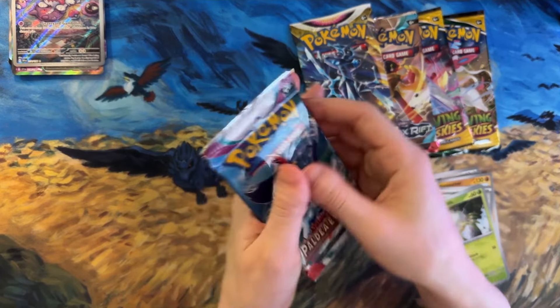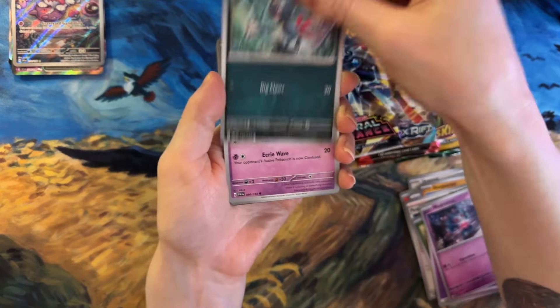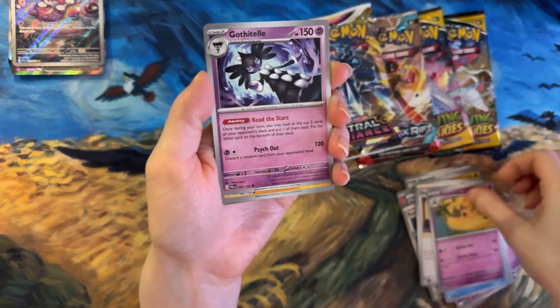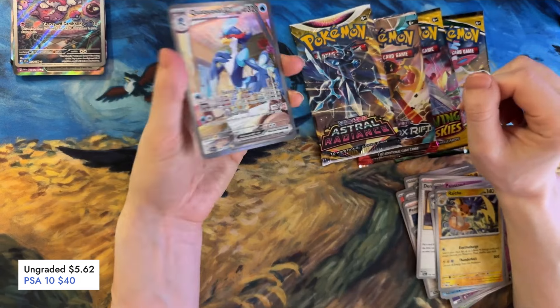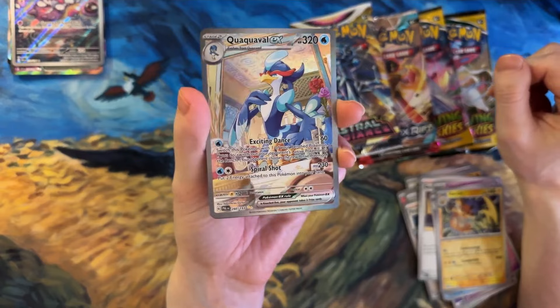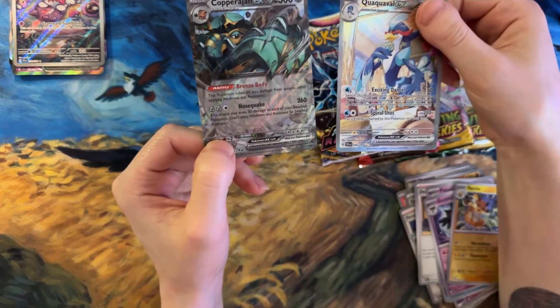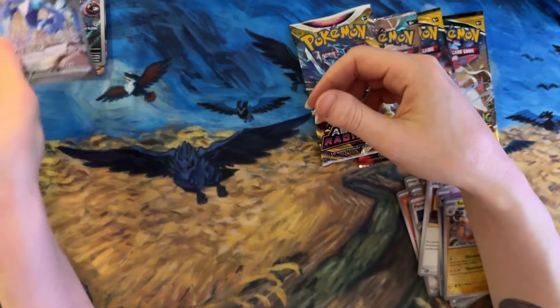Next up we have Paldea Evolved. That's the thing about getting a bunch of random packs from boxes - sometimes you're more likely to get the good pulls. We have Marill, Dendra, Palossand, Gothitelle, Raichu. No way is this happening - we just got Quaquaval! I can't quite remember how to say his name, but man that is an epic card. Oh my goodness, I can't believe we got another alt art. And the last one - no way - we got Copperajah. It's not like an epic card, but still two awesome cards in the one pack. Wow, that's three times that's happened now.